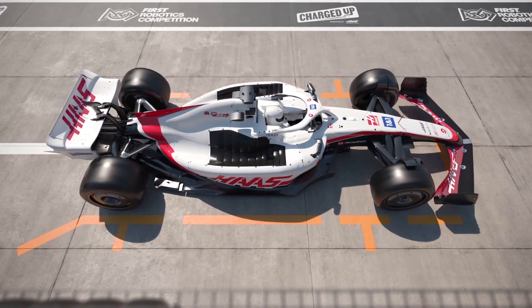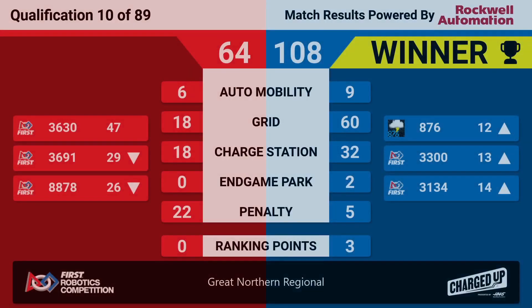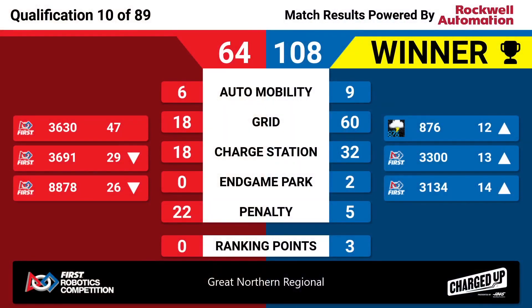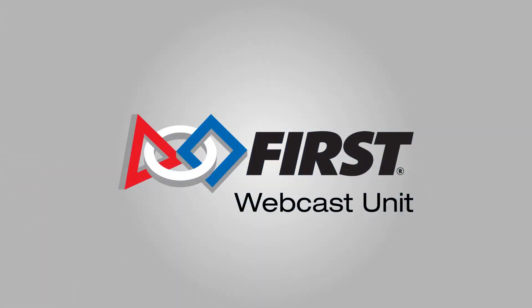And the scores are in. At the end of the match, Blue Alliance wins. Blue Alliance has a score of 108, and Red Alliance has a score of 64.